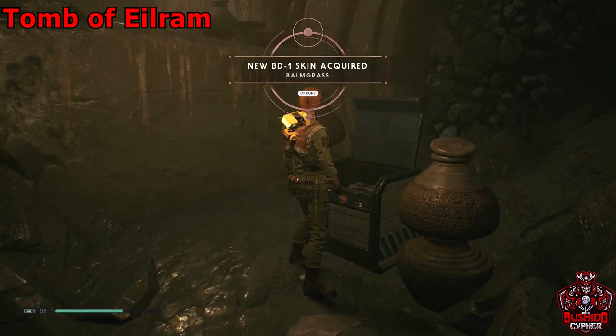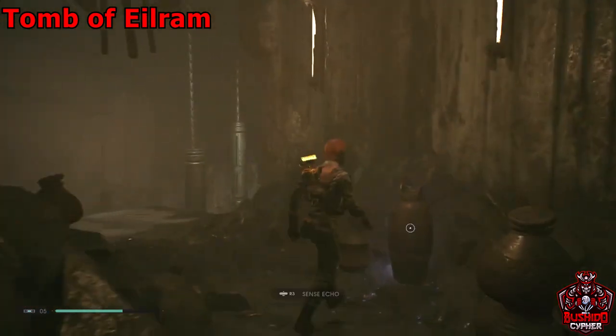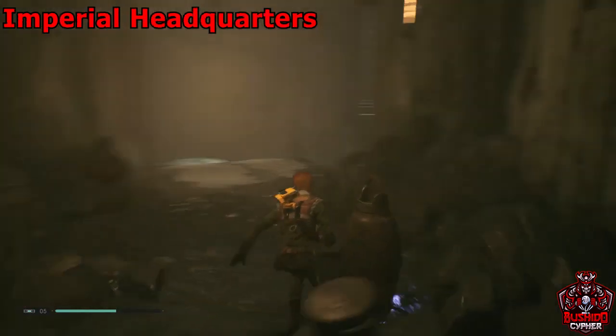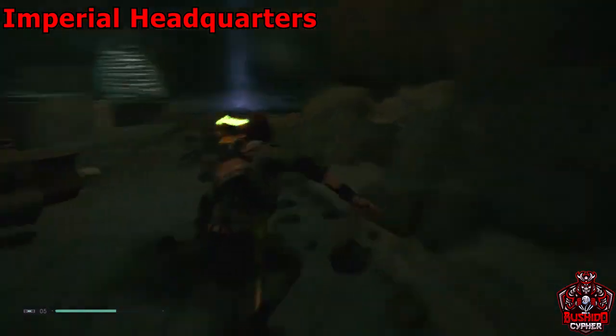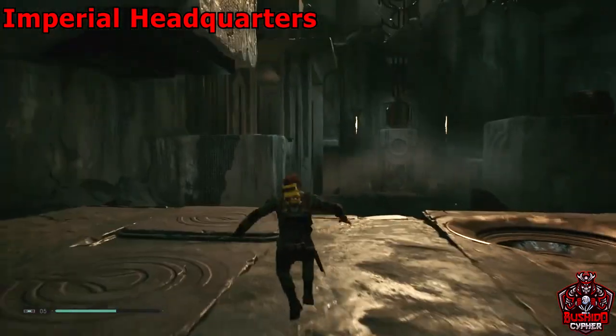Grab that force echo and now we're heading to the imperial headquarters. The quickest way to get there is going down this ice slide and climbing up these wall climbs — go ahead and climb to the very top.